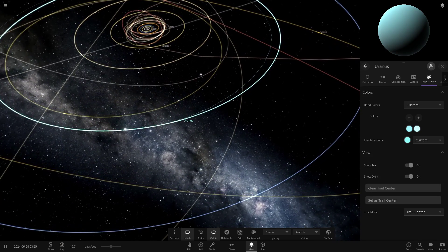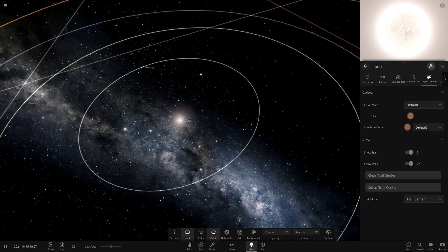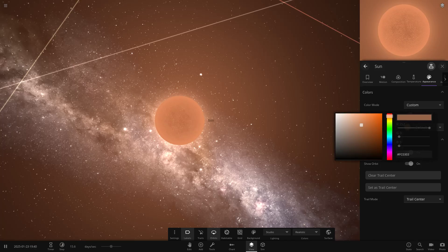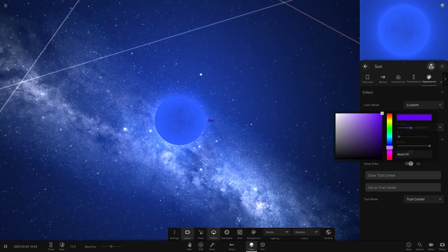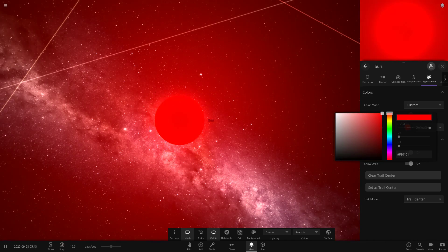One thing you can do — and I actually can't believe they added this, I never thought they would — if we head to the sun, check this out. Here's the sun. Colour mode. If we go to custom, star customisation is now in the game. There are no mods. This was all added recently. You can now fully customise star colours. This isn't modded — this is just a generic solar system simulation.